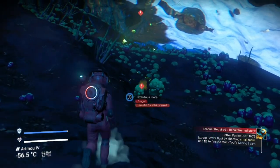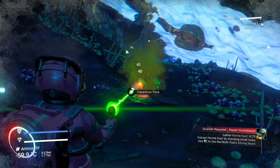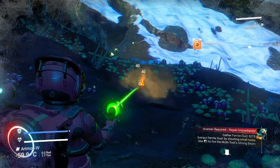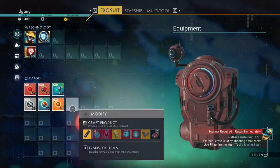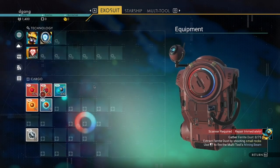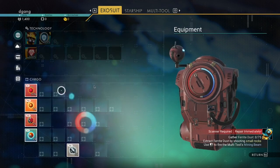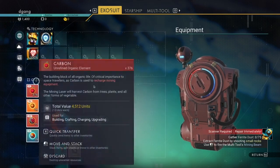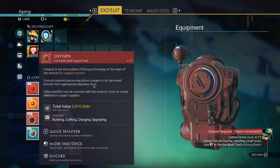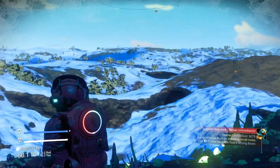Let's run out for a second. Those hazardous flora will damage you, so you have to watch out for them. I was just fortunate to miss those. Sodium will be useful. So carbon, sodium, and oxygen — oxygen refills life support, carbon is for your laser, and you also use these to build stuff.